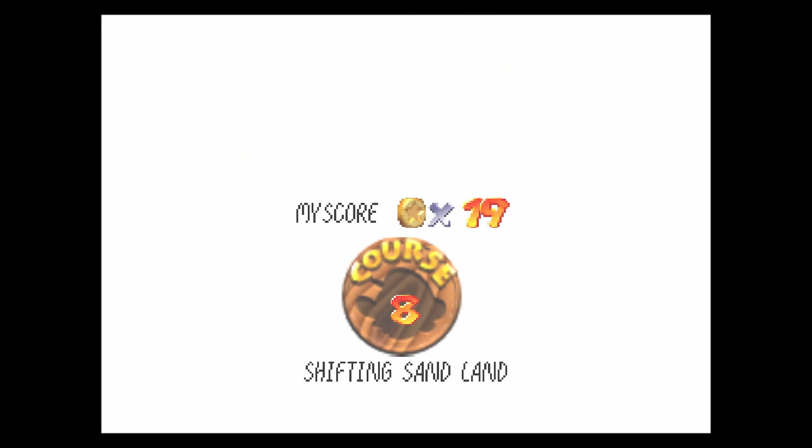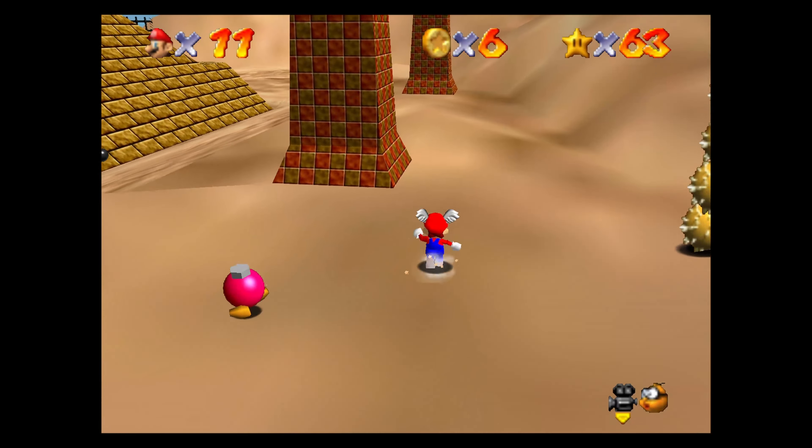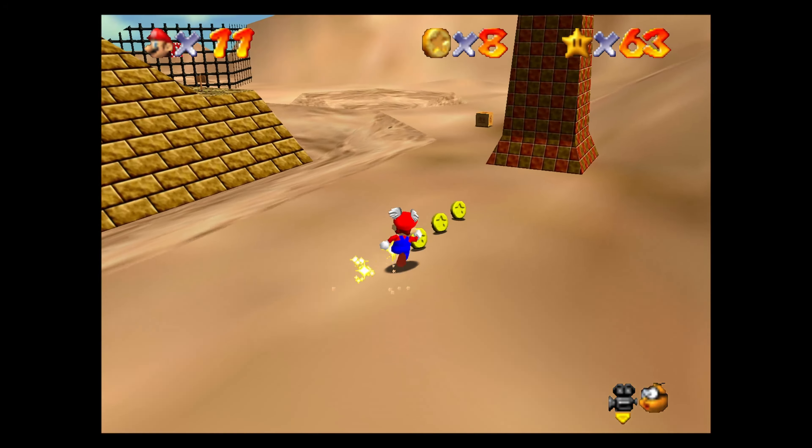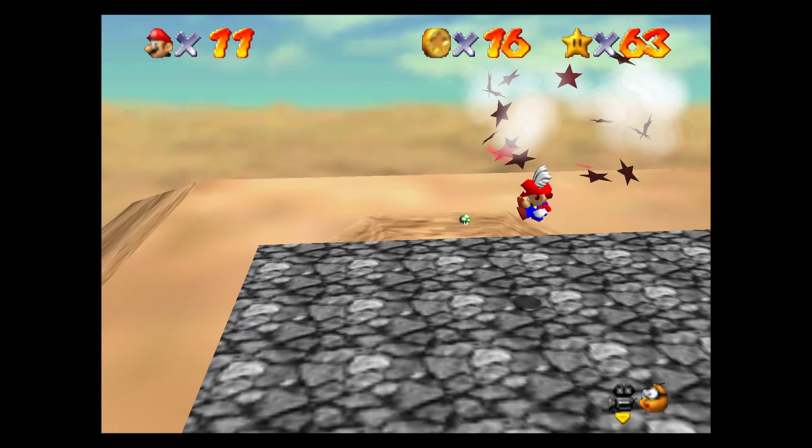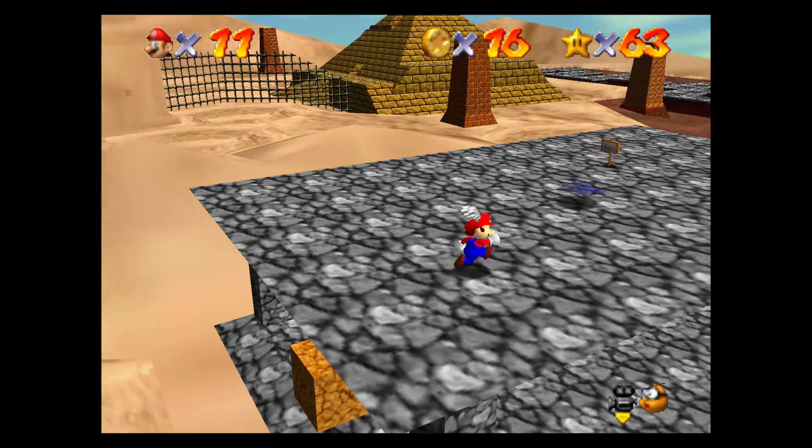Here we go, next level — or next star. Free flying for eight red coins. So this is eight red coins, nothing too difficult for me to explain. Something got hit — I guess my foot hit something. What we want to do is collect the hat, Mario. We're going to start flying, so get ready. And we're supposed to collect the eight red coins as we're flying — but don't worry, we'll get those as soon as possible. We're going to collect the coins here.